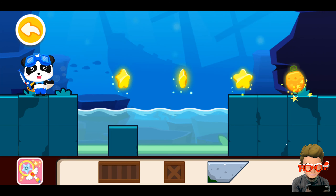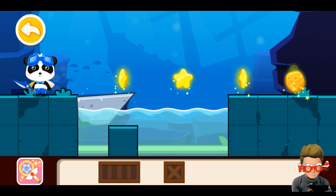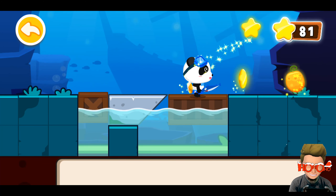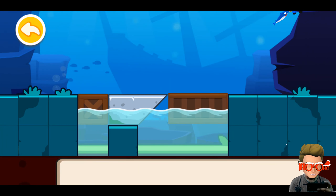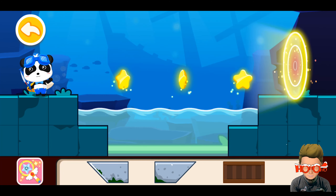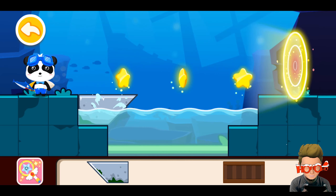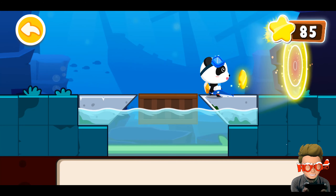Oh my god, that's the rainbow fruit! I have to find a way to pass. How will we pass? Let's see if this one here... yeah, we are smart. How can I find the jewels? This one is going here, this one here, and the floating one in the middle. Go Panda, collect those stars!